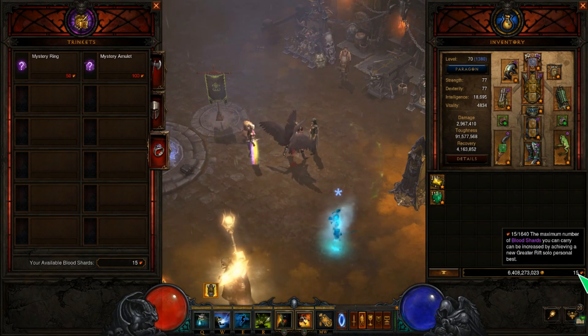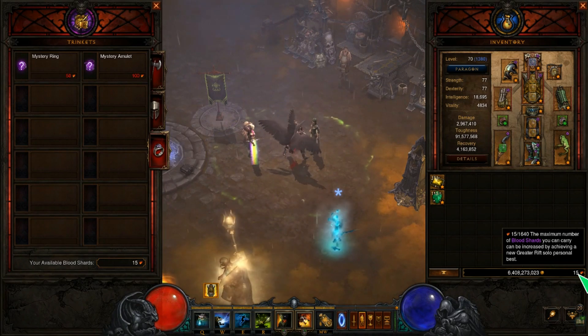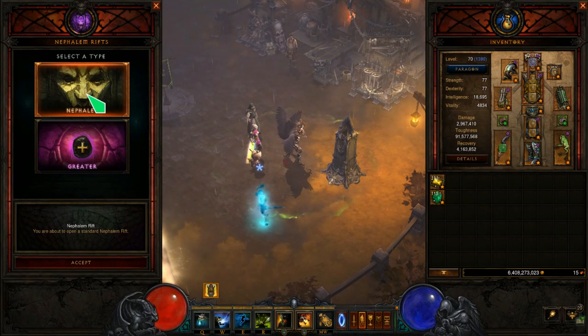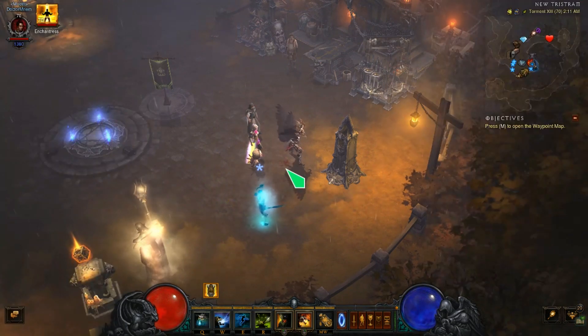The way you actually get bloodshards is through two different methods. Number one, the most common way is by killing rift guardians. It doesn't matter if it's a Nephilim rift or a greater rift - you will get bloodshards for both. But if you do a greater rift you will gain more bloodshards, especially if the rift is higher than greater rift level 60 - you will gain more bloodshards than from a Nephilim rift on Torment 13. The higher the difficulty, the more bloodshards you will get once you kill the rift guardian.